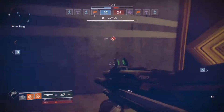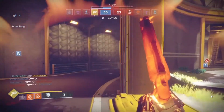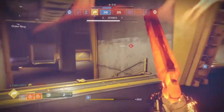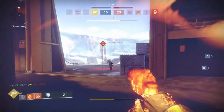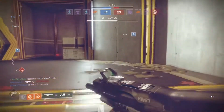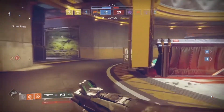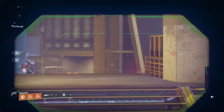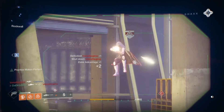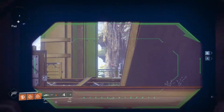Moving on to tip number two: withdrawal. That doesn't mean at the first sign of enemy contact you turn tail and run — no, it means you have to play smart. If you have two or three enemies in front of you and you're engaging them, don't stand your ground and try to smoke three guys — you're probably going to die. What I would do is withdraw, go back to your teammates, maybe bait the enemies back, or get behind a wall and pick them off one at a time. If you are outnumbered, you need to withdraw and go back to your teammates.